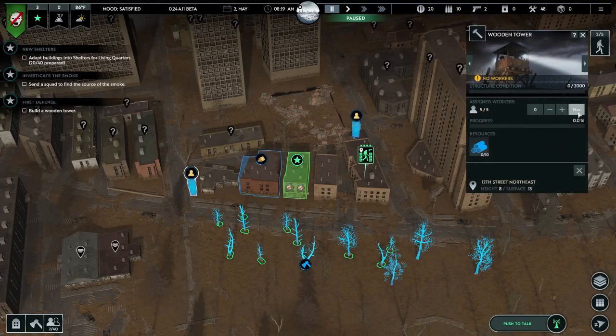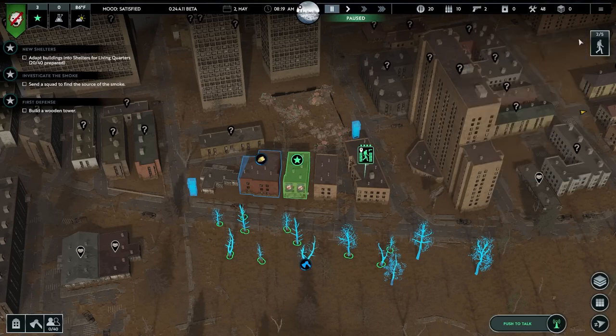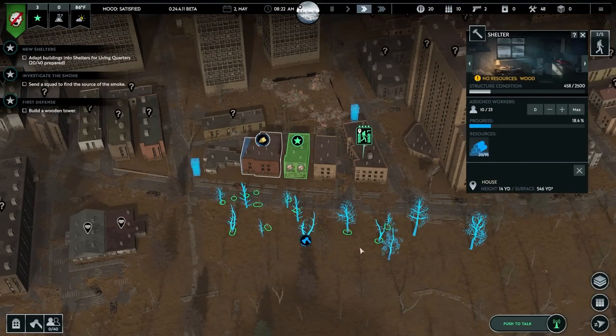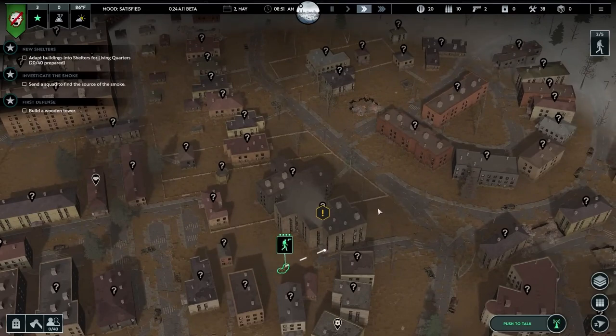Never leave your headquarters unprotected. As you send squads further afield to scavenge, keep at least one well-armed team close to home. They'll be crucial for defending against raiders and unexpected zombie hordes.